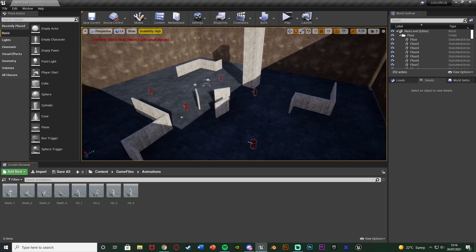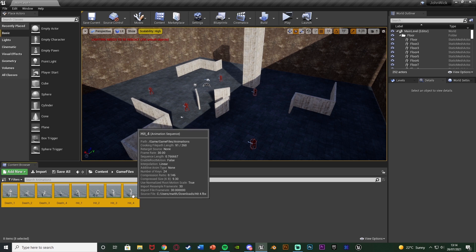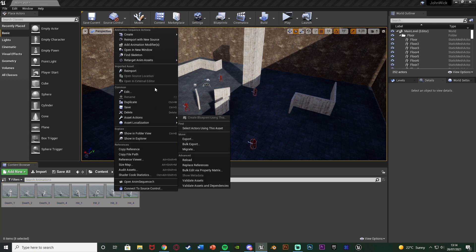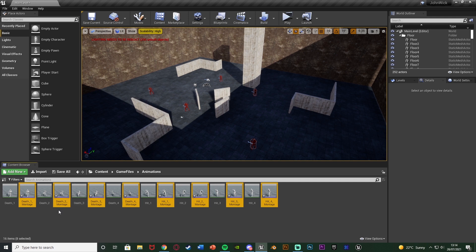The first thing we're going to do is set up and create the animations. I have four animations for dying and four for taking damage, which I'll leave a link to in the description down below. I've got these off of Mixamo.com and then retargeted them over to my UE4 mannequin. Once you've got all of these animations imported, select them all by selecting the first one, hold down shift and selecting the last one. Right click on one of them, create an animation montage, and now we have animation montages for all of the animations we want.